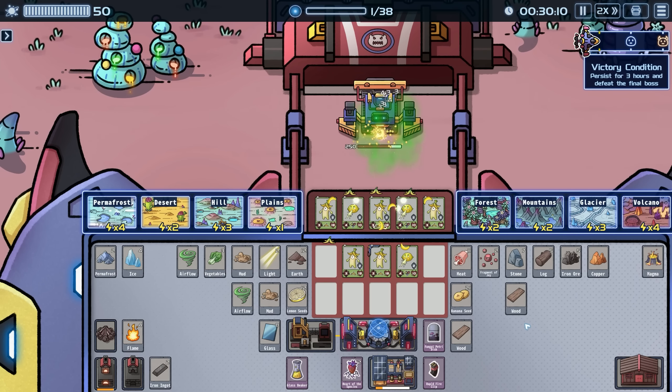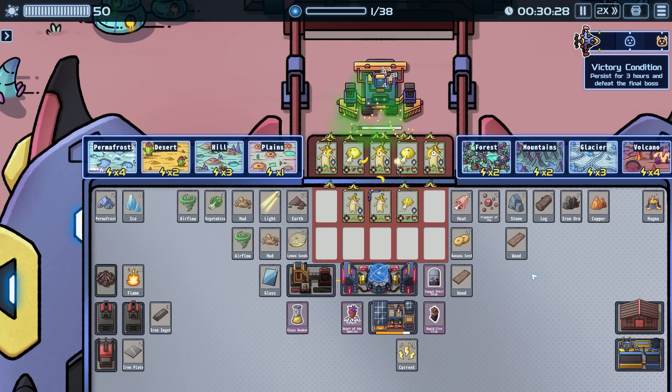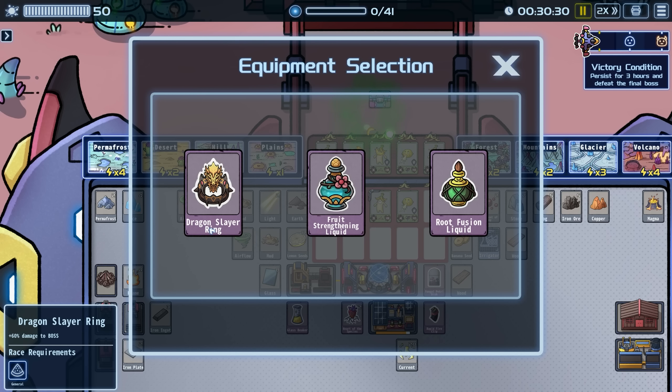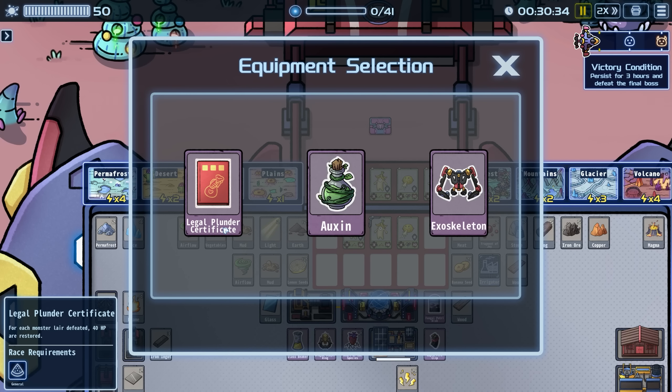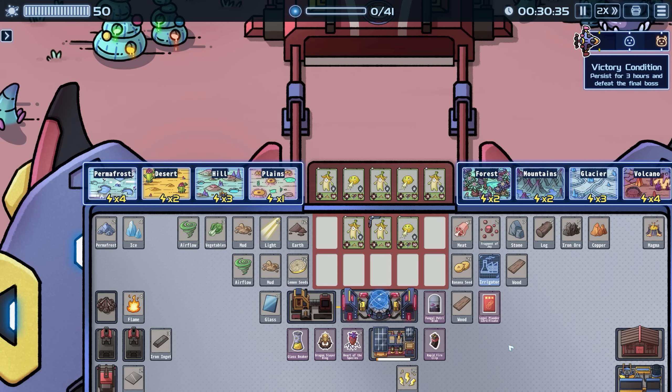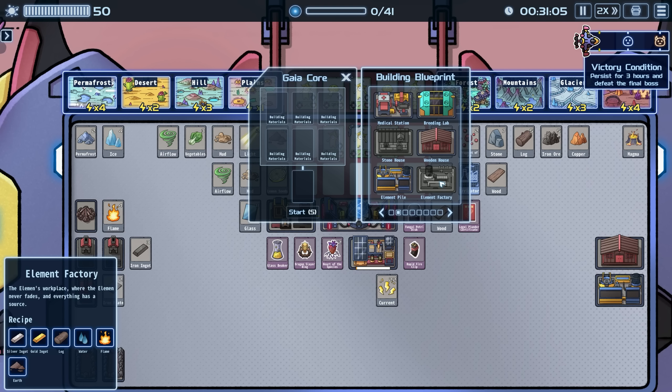We're at our first boss already and I'm starting to figure things out — there was a bit that was confusing at the beginning. There's a dragon slayer doing 60 damage to bosses — I don't have any of those. Root fusion: connect four units, sends HP and redistributes every one second to keep the same proportion — kind of cool. We'll go with dragon slayer. Legal plunder: for each monster layer defeated, plus 40 HP are restored. Banana skin coverage becomes larger. Let's do melee attack speed.